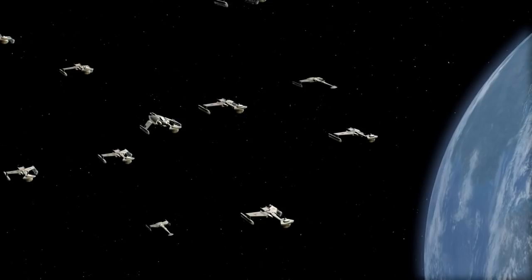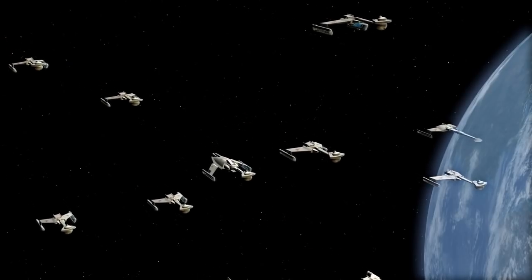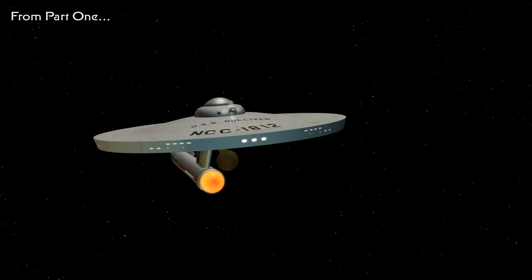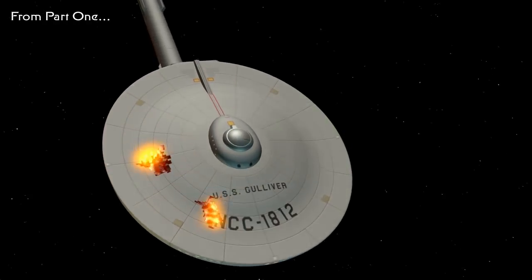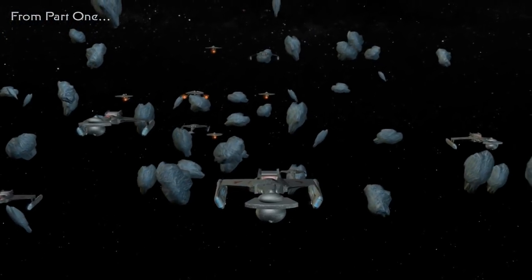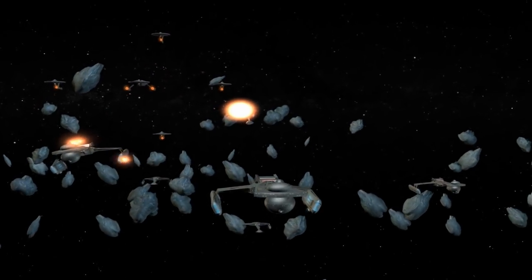Picking up from Part 1, the Klingons had secretly occupied the planet Axanar deep inside Federation space in an effort to gain a foothold before their full-scale invasion. But before the Klingons could fortify their position, the incursion was discovered by Captain Garth of Izar, and the Klingon reinforcement fleet was soundly defeated due to superior tactics. The first battle of Axanar officially triggered the Four Years' War.